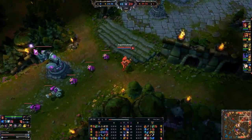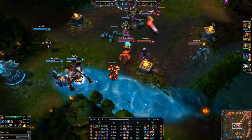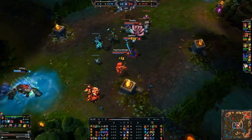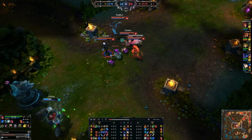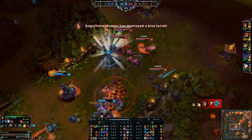Back to items — we're building Frost Queen and we also get magic penetration boots. You can do mobility boots if you want to roam and place wards more quickly; you can also land Grasping Roots a little easier when running around that fast.